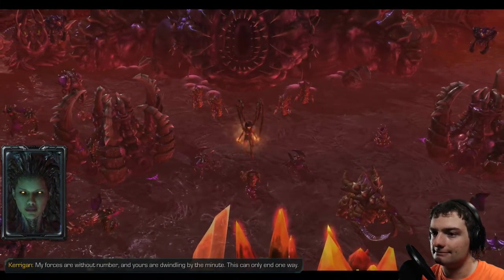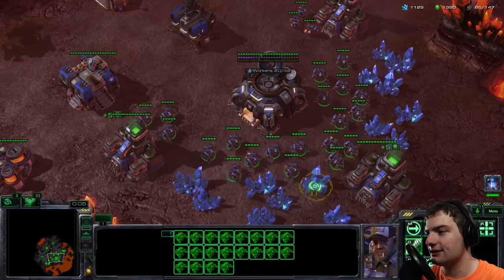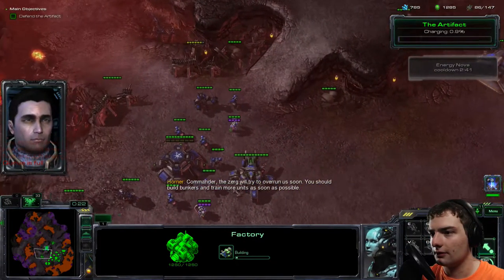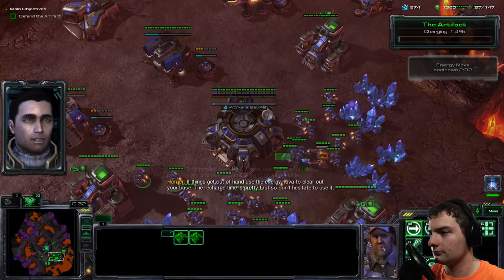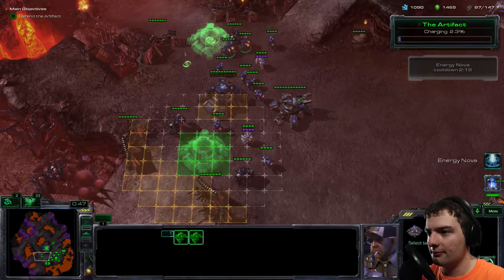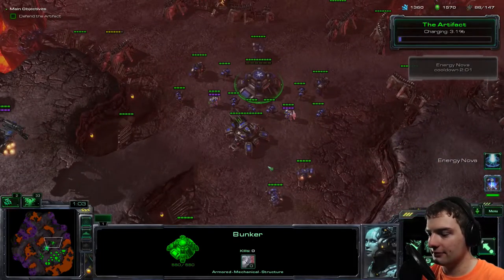Kerrigan taunts that we've brought her the Zelnaga artifact, saving her the trouble of finding it herself. A large Zerg force comes in immediately, forcing us to use the artifact straight away, which puts it on cooldown. She declares her forces are without number and ours are dwindling — this can only end one way. Though as I note, she'd be right if we had to hold out indefinitely, but we only need to hold out long enough for the artifact to charge.